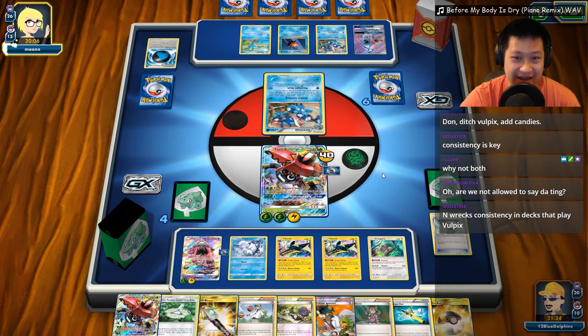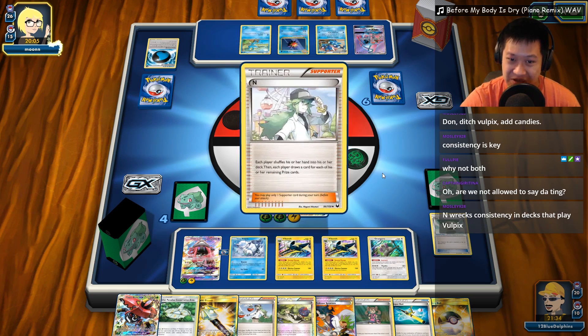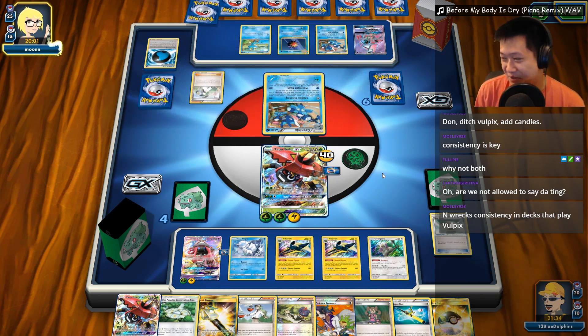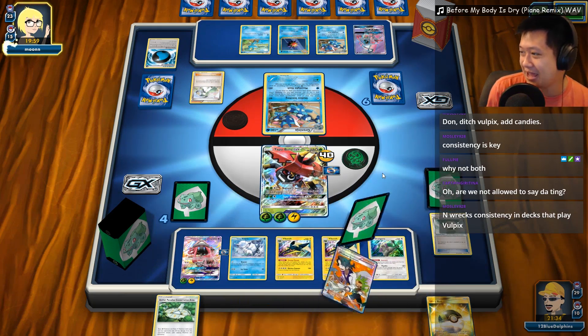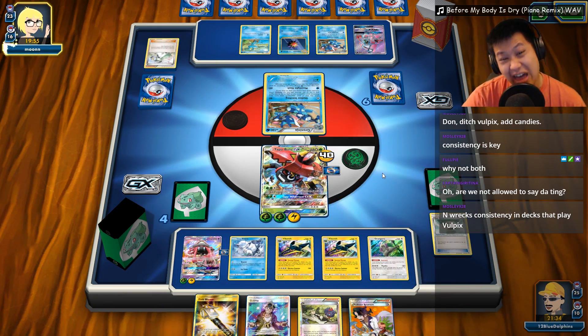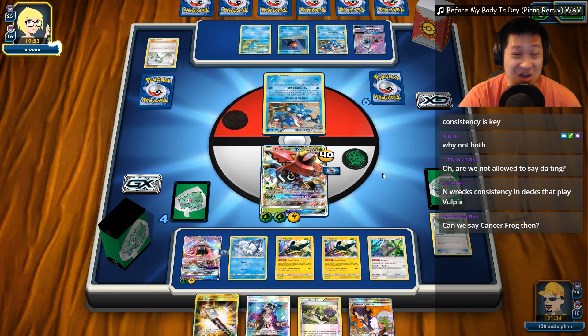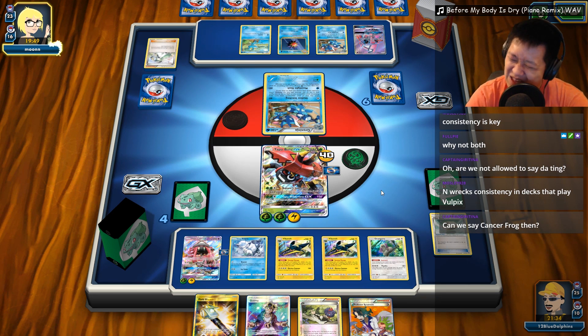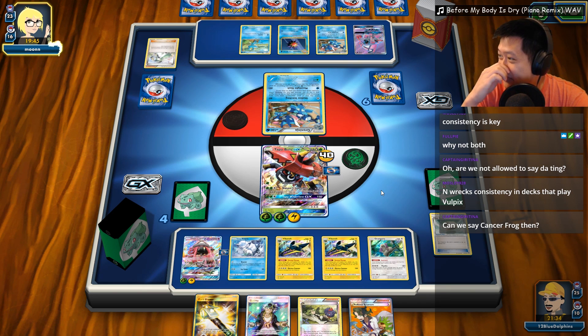I'm not going to use Tapu Wilderness GX, even though it has one-shot potential. I have Vikavolt ready to go — it doesn't matter. If he has to use Shadow Stitching to block that, there's no way he can get a KO on Vikavolt. There's no way he can get the KO at all. You can take my hand away — I add everything in my hand, I'm pretty good to go. Yes, Vulpix does affect the consistency of decks that play it, but I'm doing just fine.